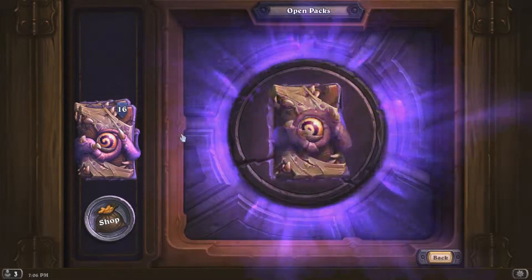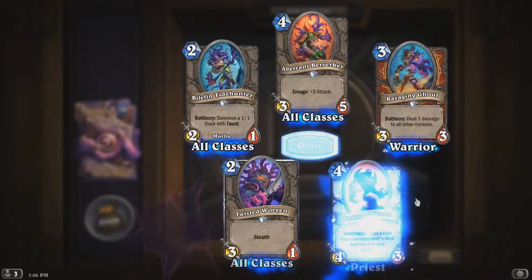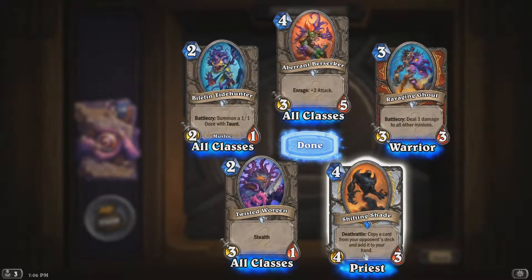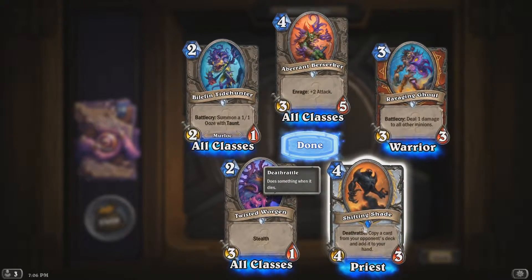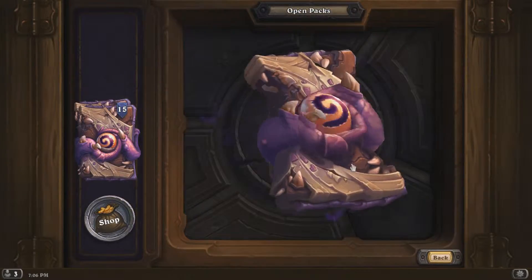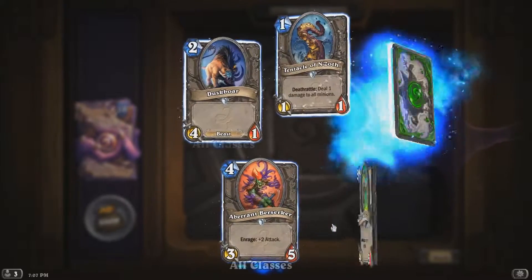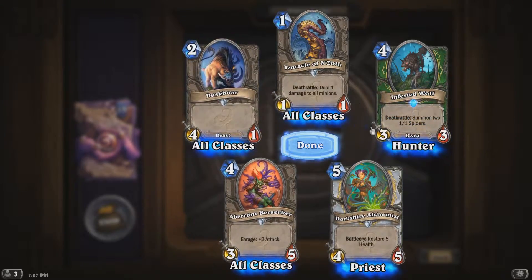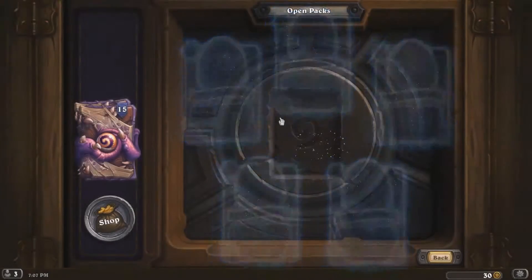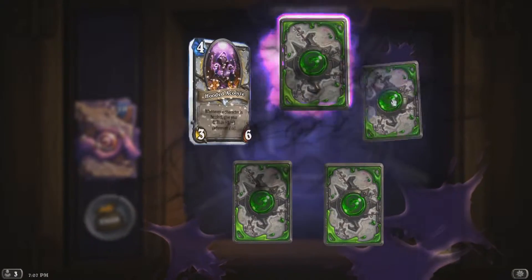We got Twisted Wargun, Shifting Shade: copy a card from your opponent's deck and add it to your hand. Some of these cards are quite similar to Priest cards — like the Priest spells where you get the enemy's cards. I've already got that one. I'm starting to see a lot of duplicates.